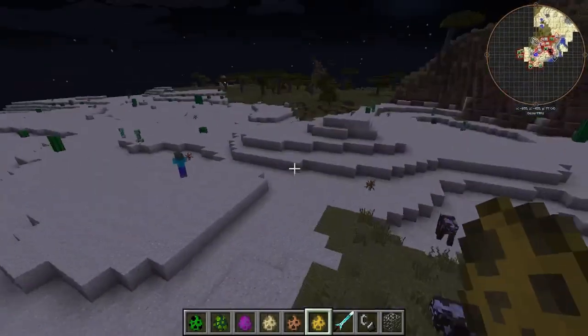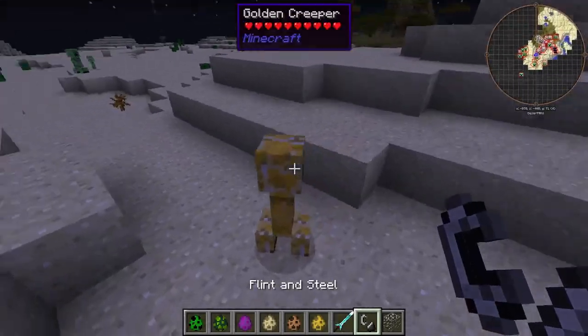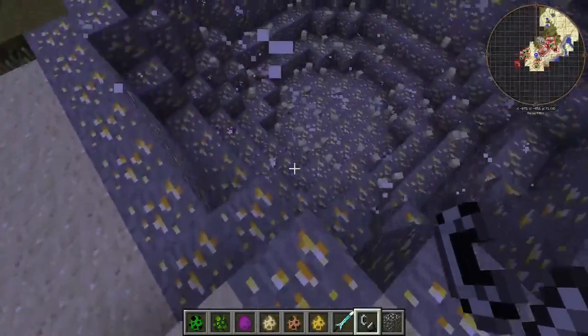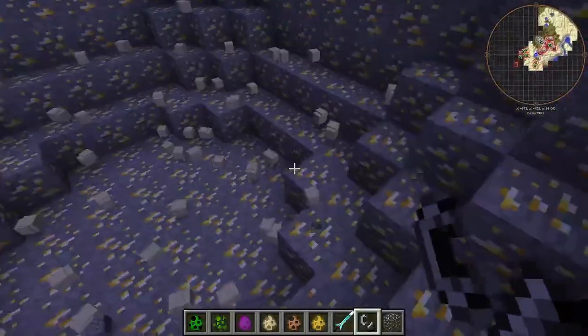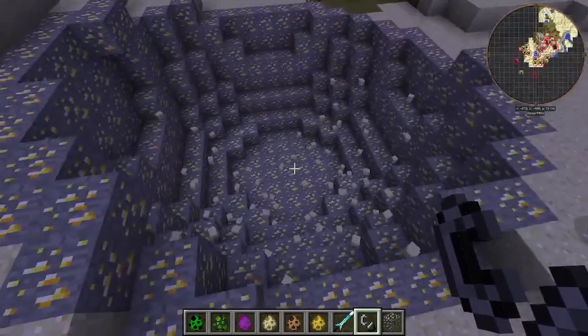And last but not least, we have ourselves the golden creeper. I have no idea what this one does — we're going to find out together. He looks pretty cool too. Oh, that's actually really cool. He just makes gold. That is a golden creeper right there, ladies and gentlemen.